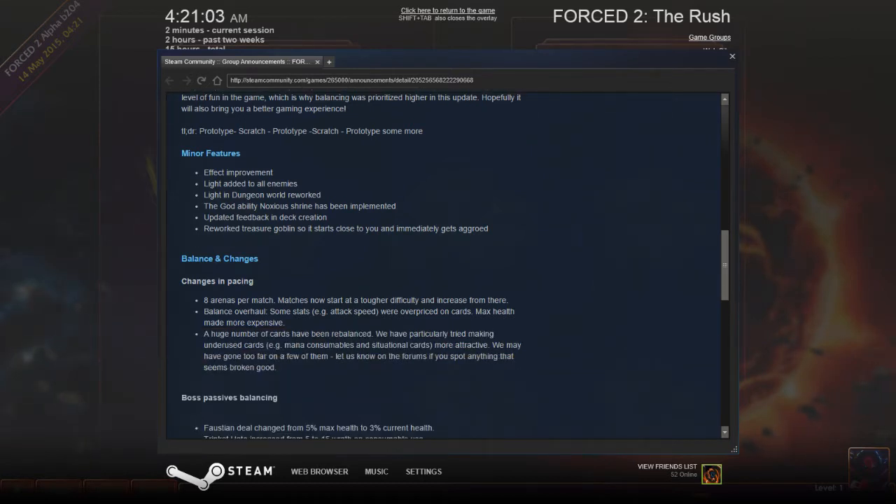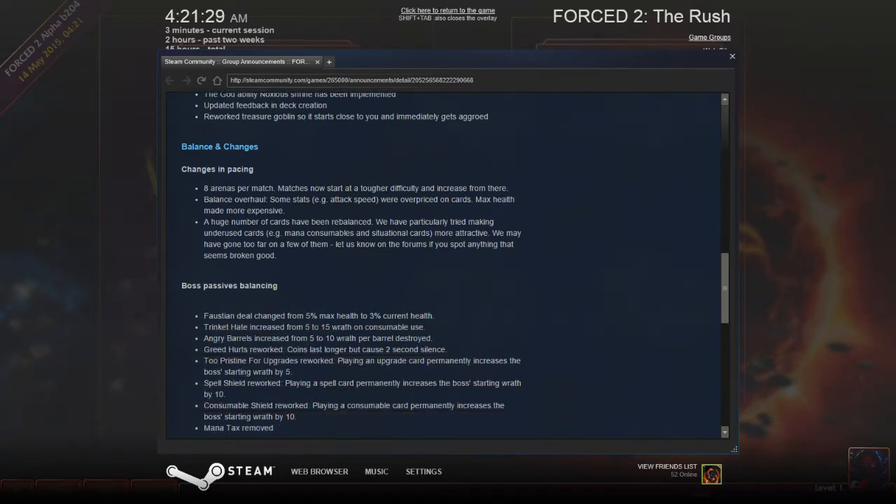Balances and changes: eight arenas per match. Matches now start at a tougher difficulty and increase from there. Balance overhaul — some stats, like attack speed, were overpriced on cards. Max health was made more expensive. A huge number of cards have been rebalanced. We've particularly tried making underused cards — like Mannequin, soup bowls, and situational cards — more attractive. We may have gone too far with a few of them, so let us know on the forums if you spot anything that seems broken or overpowered.